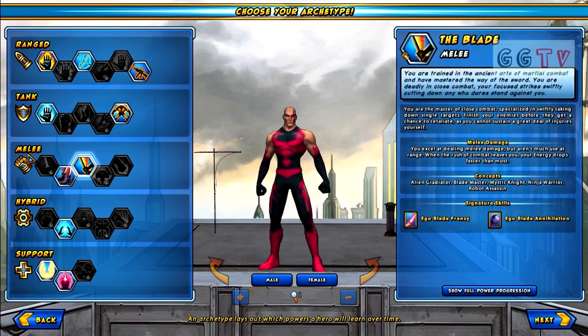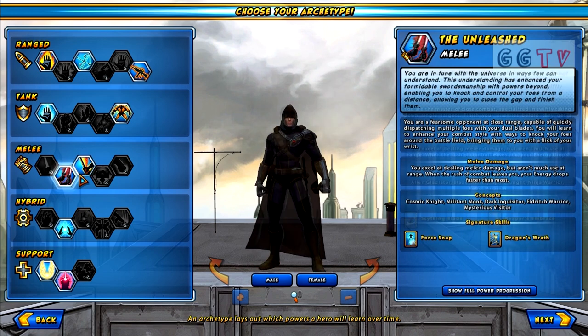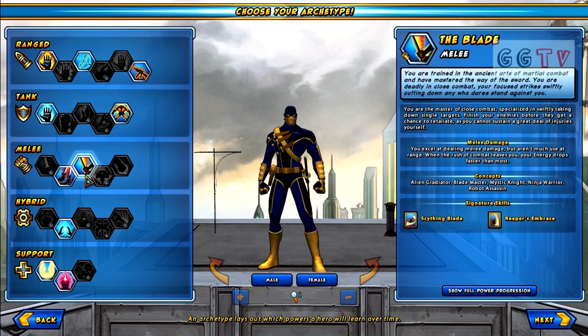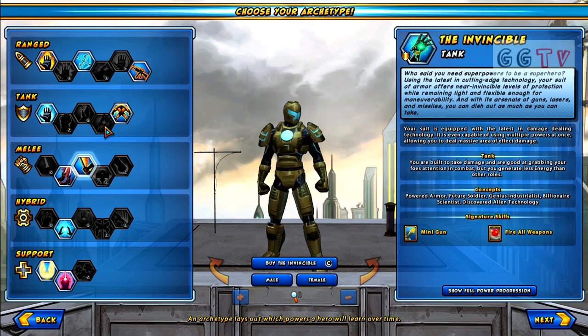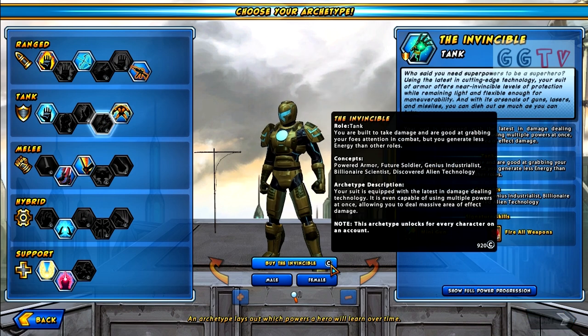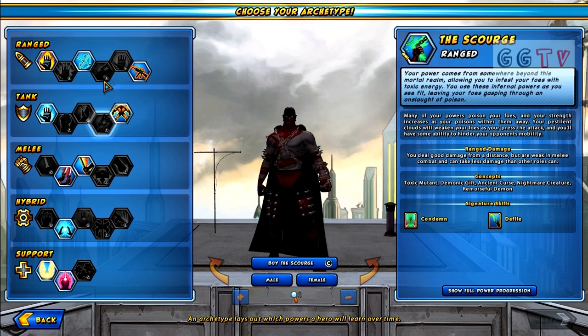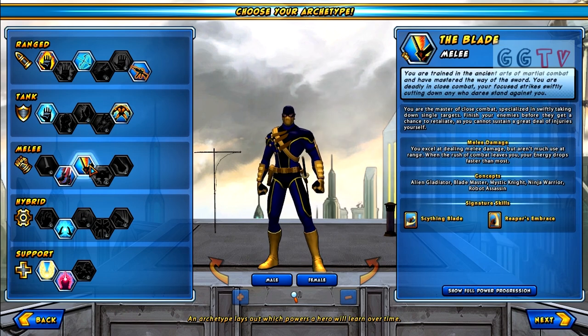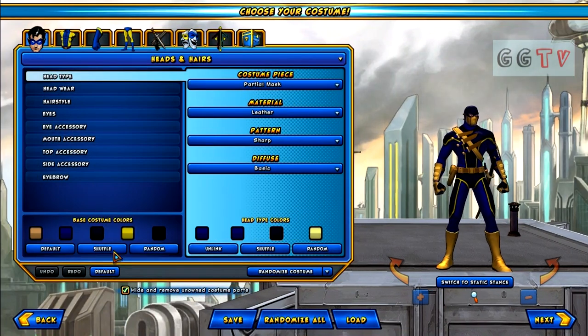I'm gonna go ahead and pick melee, using a single sword — you can dual wield or go single, but I'm gonna go single. You may have also recognized that all these powers here which are blanked out are powers that you can actually purchase using Cryptic Points, or if you've got a gold account then you get all these powers unlocked. But because I refuse to pay monthly, we're just gonna go with the free to play powers, so we're gonna pick the single sword and go with default.